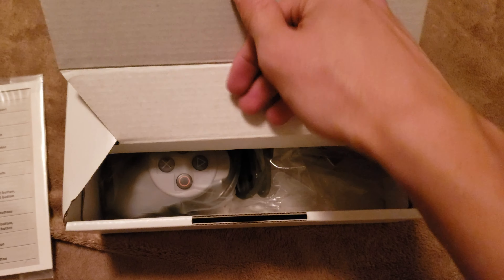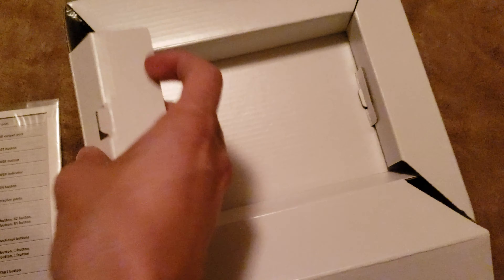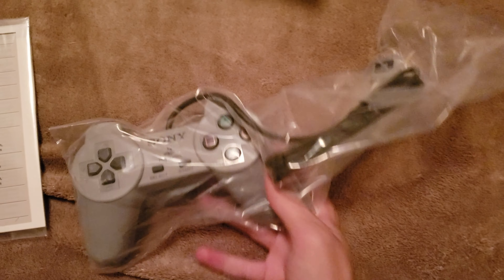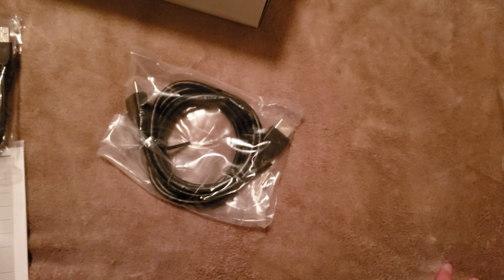These parts lift up revealing some of the parts inside, and we can lift this tray out to see what else is in here. So this is one of the controllers, and then this is the other controller. And then we get a USB cable and an HDMI cable. I'm going to do a jump cut to when I get all of these out of the bag.